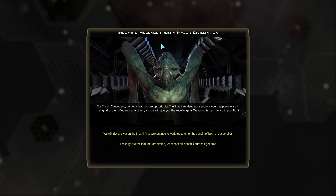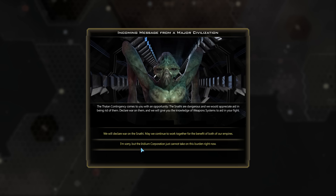We are traitors. Incoming message from a major civilization. The Thalen contingency comes to you with an opportunity. The Snathi are dangerous and we would appreciate aid in being rid of them. Declare war on them and we will give you the knowledge of weapon systems to aid in your fight. We will declare war on the Snathi, or I'm sorry but we just cannot take on this burden.